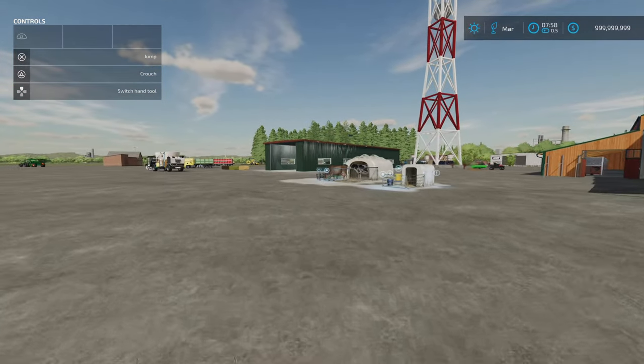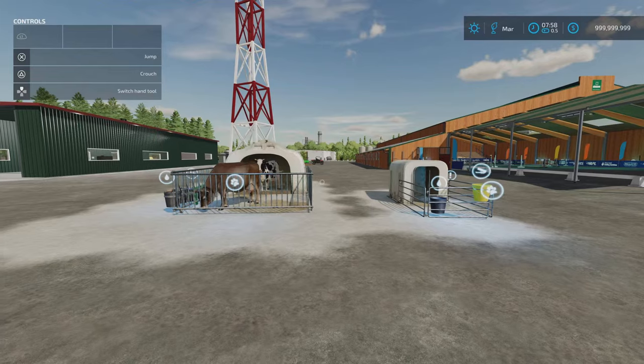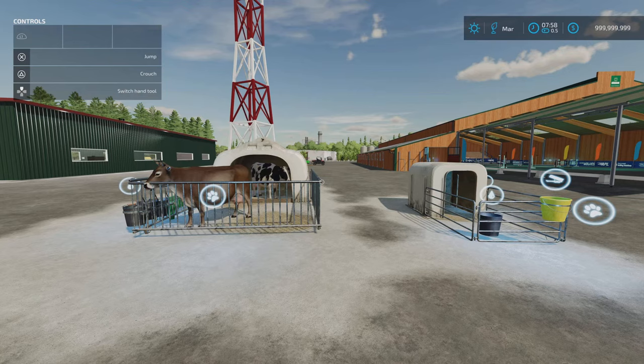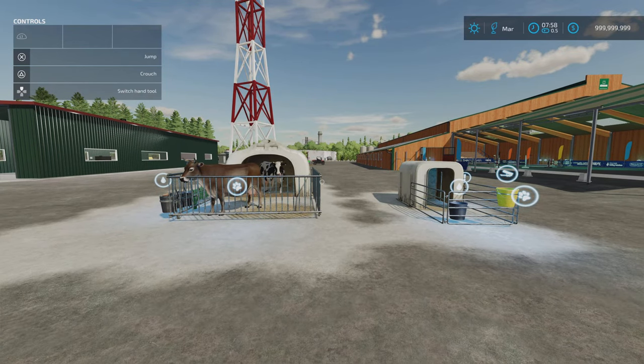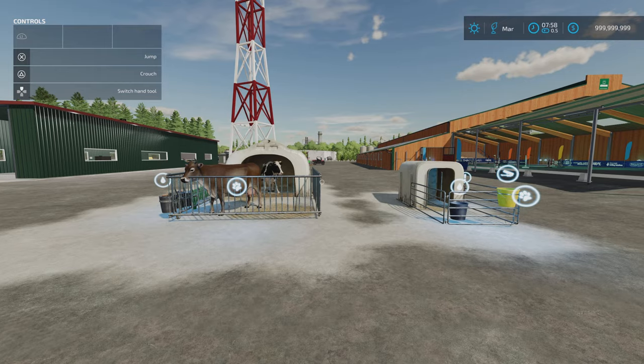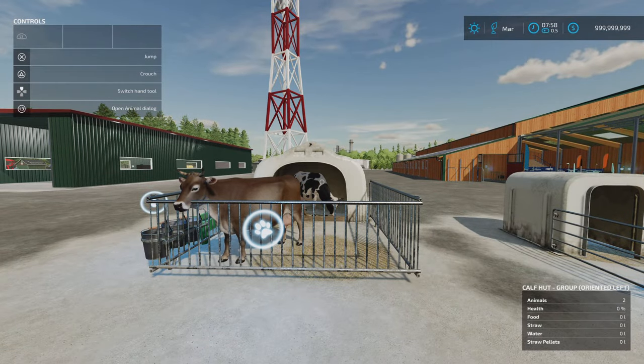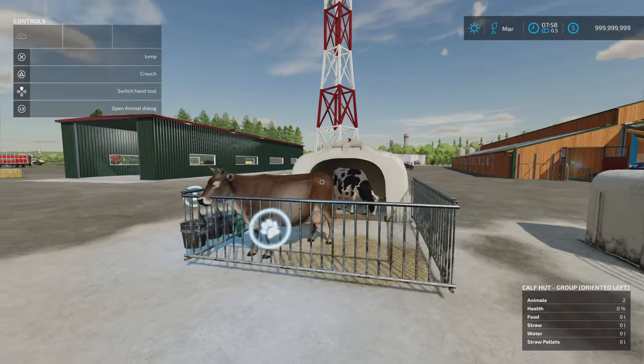Next we've got the Lizard Calf Hut by Mr. Hector. 9.06 megabytes download, six slots each. It says it makes sense with compatible maps or mods — on PC with the variety of mods available, but on console you need to be on a compatible map that allows calves. As you can see, I have got two cows in here because I'm on a map that's not compatible with calves, and as you can see the cows are very large.